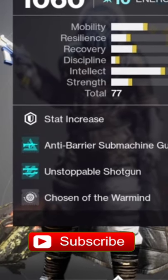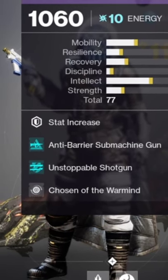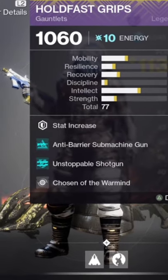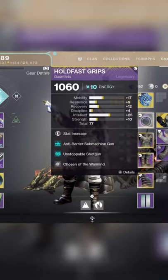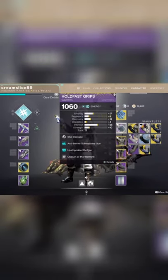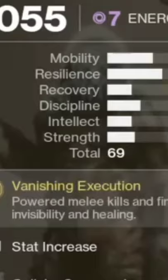On there we've got Chosen — War Mine Cells: when you proc it with your shotgun you send a big concussive blast that wipes out your enemies. Unstoppable Shotgun for the unstoppable champions, and Anti-Barrier Submachine Gun for your barrier champions.